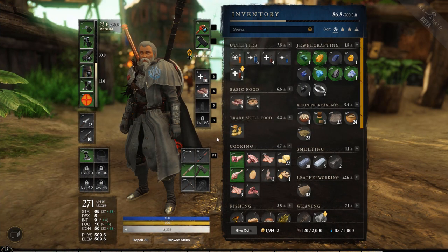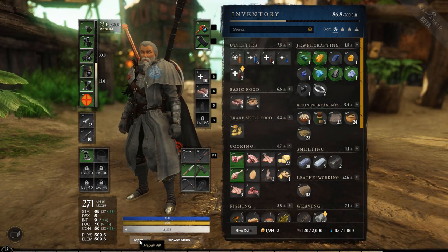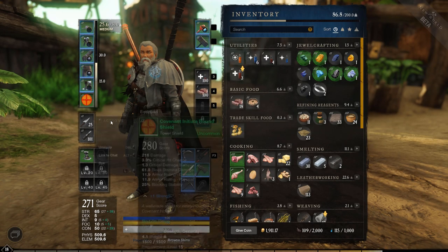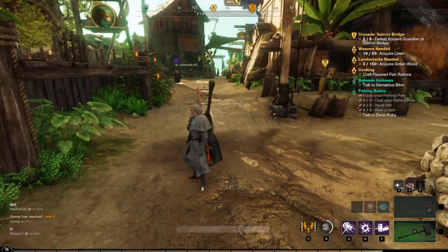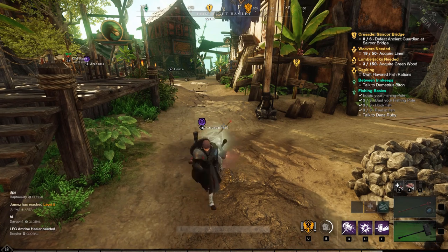Tip number three: repairing your gear. Luckily this is very easy to do. Just open your inventory and click on repair all. It will cost you some gold and repair parts, but that's it. This is also why salvaging all your unwanted stuff is very important. Also, you don't have to be in town to repair your gear — you can do this from anywhere.